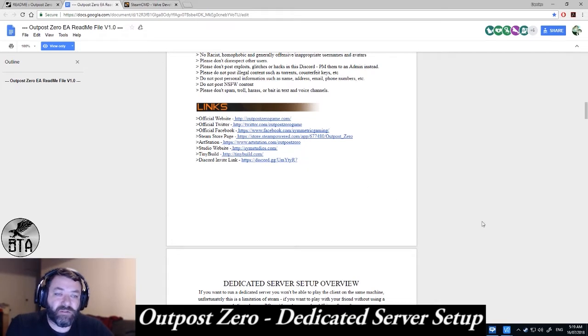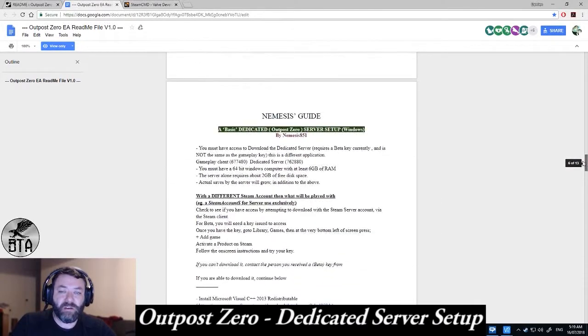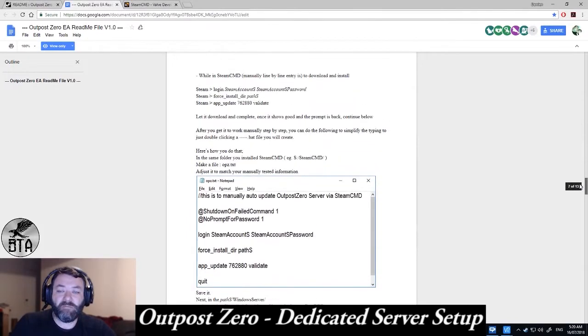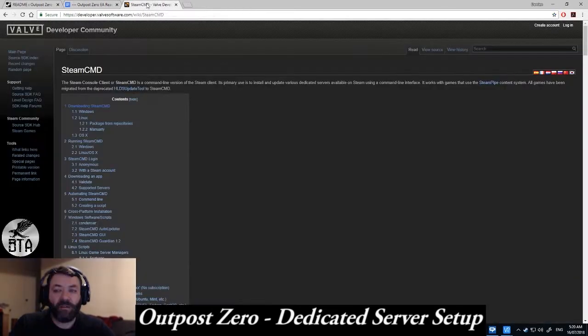Click that, go to the Discord, jump in the server host channel. They did it pretty quick for me when I asked — it took maybe a minute, if that, to respond and give me a key. If you scroll down a little bit further, you'll see the dedicated server setup. There's another guide here by Nemesis — it's a pretty good, very detailed description on how to do things. The first thing you need is that beta key, and we're going to run on the assumption that you need that.